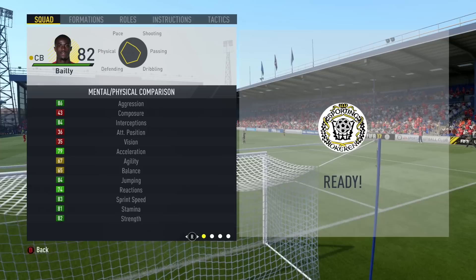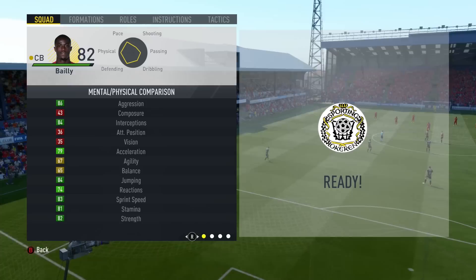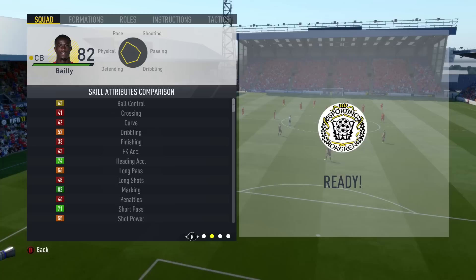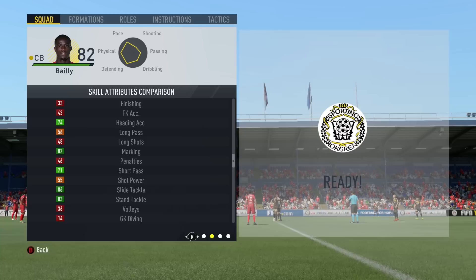So jumping right into his stats — as you can see, he is an absolute beast of a defender. He's got great strength, amazing sprint speed and acceleration for a defender, which is absolutely phenomenal. His interceptions and aggression are really good. He's also got good jumping and reactions. Stamina is nice and tidy as well. As you'd expect for a defender, the attacking stats aren't quite there, but he does have fairly decent ball control and nice short passing. His marking and heading accuracy are pretty nice, as well as very good tackling stats.